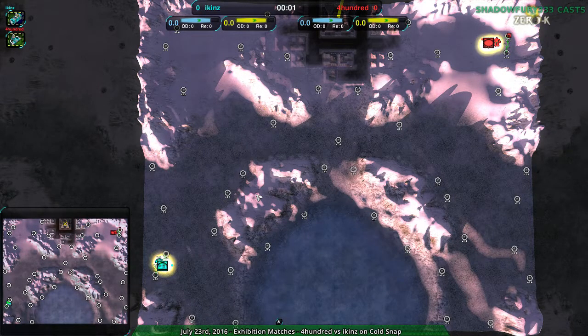Hello ZeroK fans and welcome to Nanolades at Dawn. I'm your host ShadowFury333 and today we're going to be starting out with a bit of a larger map — Icons vs 400 on Cold Snap, a map which we don't see a huge amount of in 1v1. It comes up in team games but not 1v1 too often.